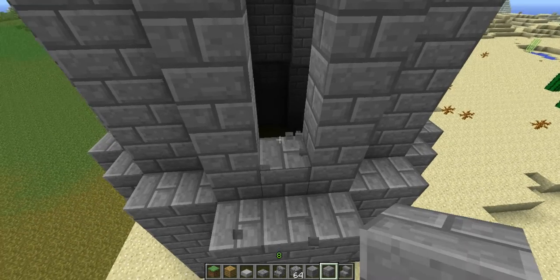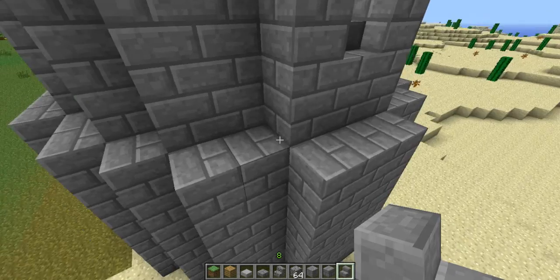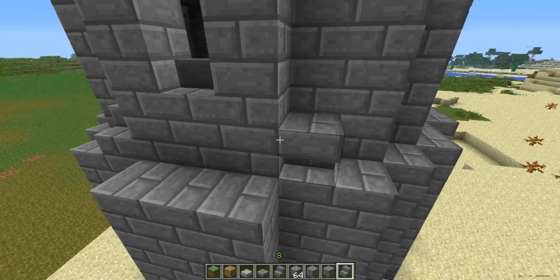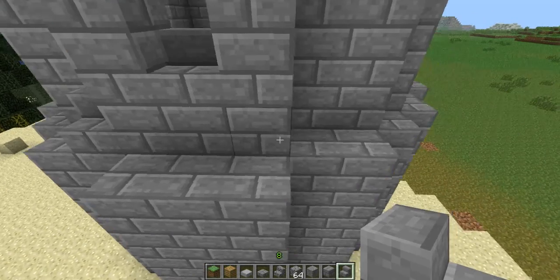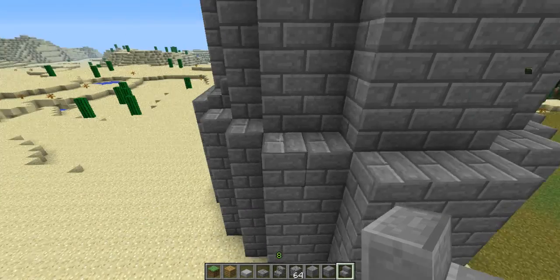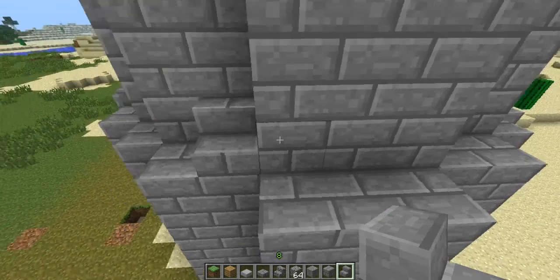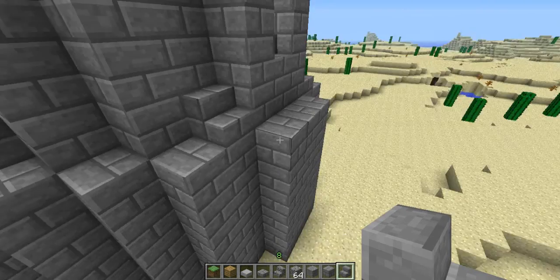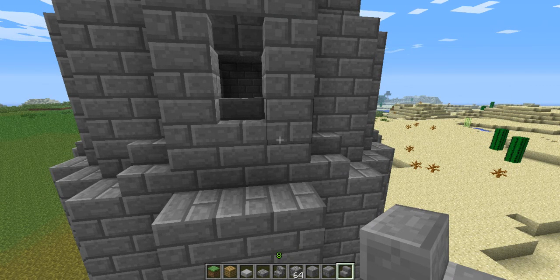And then we'll just put some stairs on the edges just to make it look a little bit neater and then we'll be done for the video. So we'll move on to the wall — pretty much just do it like so. Alright well, I'll catch you guys later and thank you for watching and please subscribe and all that, thank you.